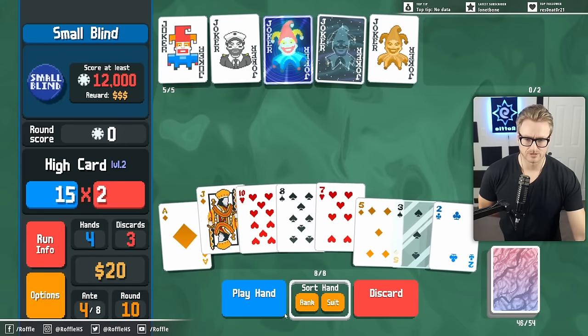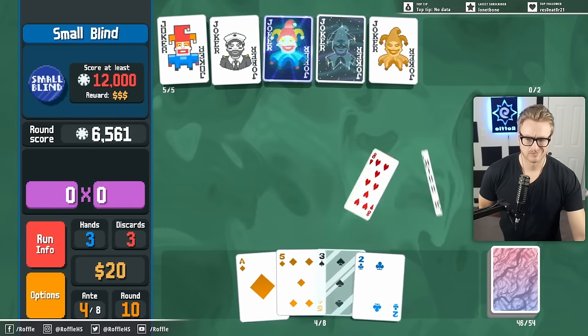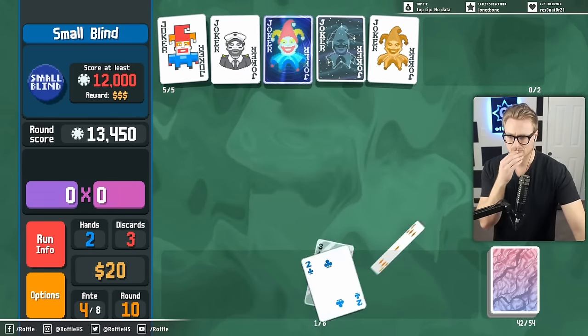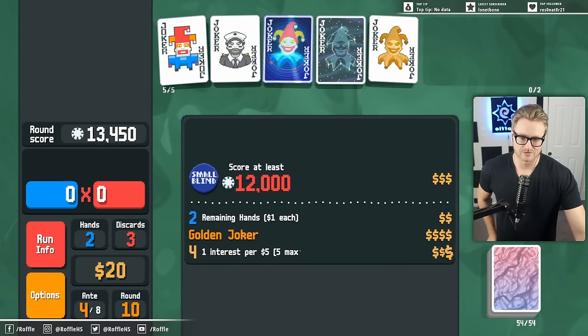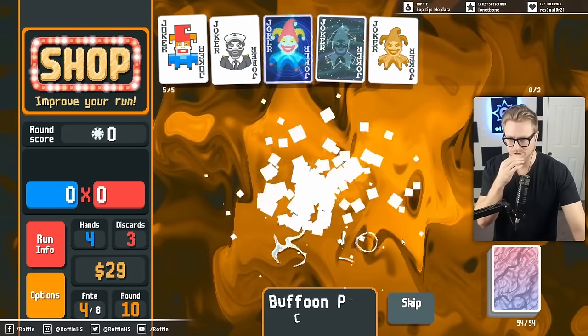At a certain point I will probably want to play five of a kind of Aces just so that I can get Planet X as an option in my pack. But my goal here is to make pretty darn close to a deck full of Aces. We gotta check buffoon packs though, for new Jokers.